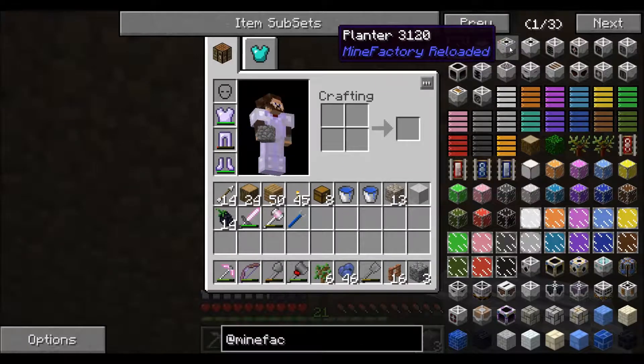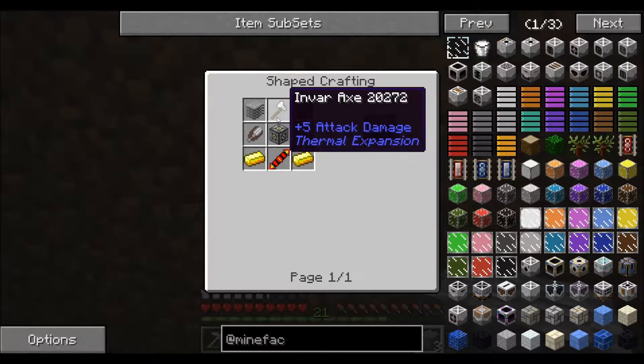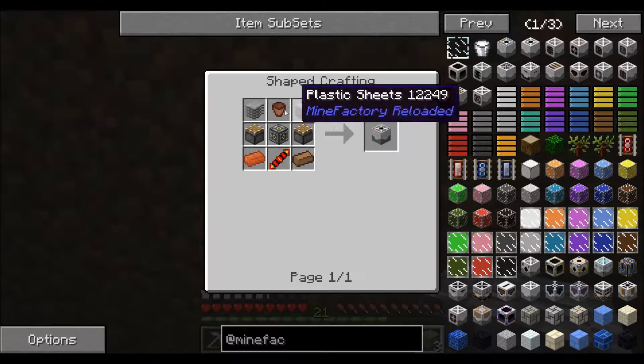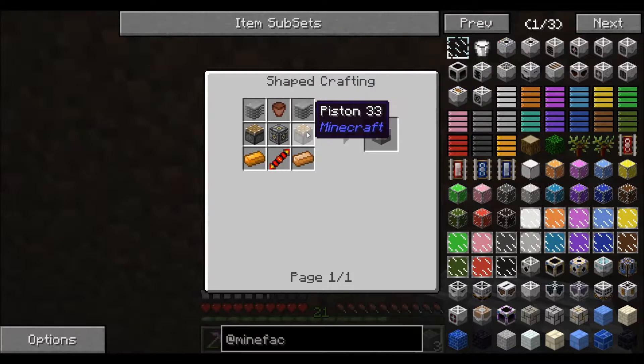MineFactory Reloaded has a harvester for harvesting plants, which requires an invar axe with a machine frame and a few other things. The planter needs a flower pot, pistons, some copper, and plastic sheets. These plastic sheets come from raw plastic, which we can get from pretty much any sort of rubber.